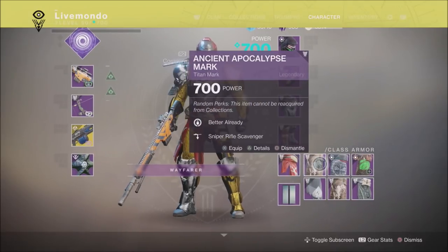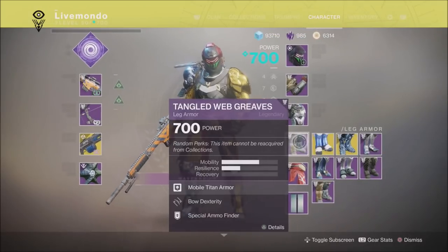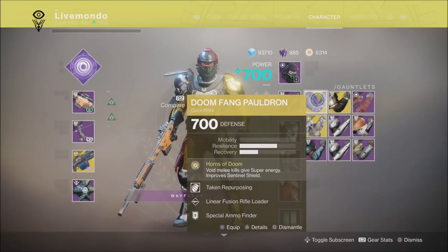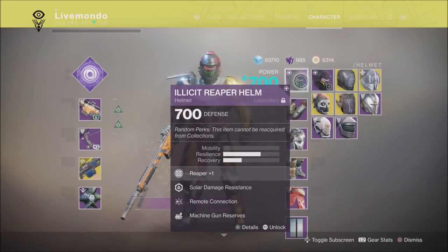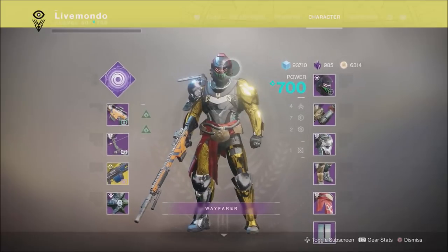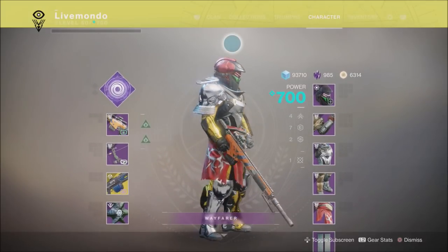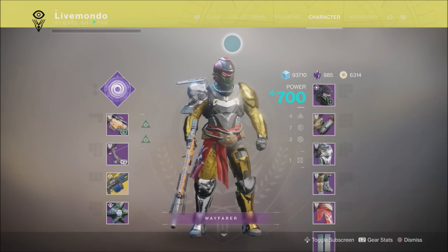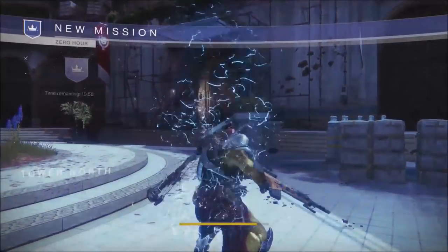My sniper has boss spec on it. Starting with Thunder Lord, and yes we are changing to Whisper — I'll speak about that as we go forward. My helmet and mark have machine gun reserves, but I'll be changing to sniper reserves on the helmet and sniper scavenger on the mark. I'll also be switching to Doomfang Pauldrons for the tank room, and then for the jumping puzzle I'll be switching to Lion Rampant.